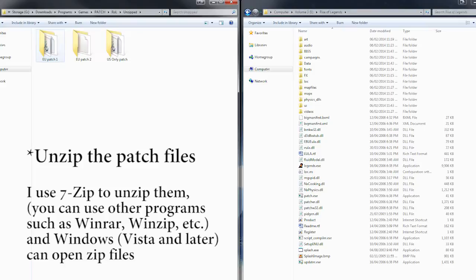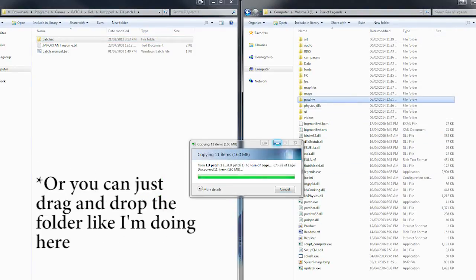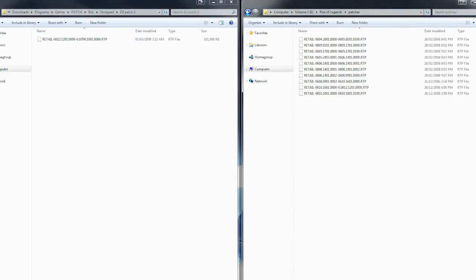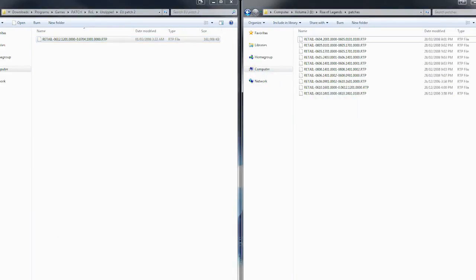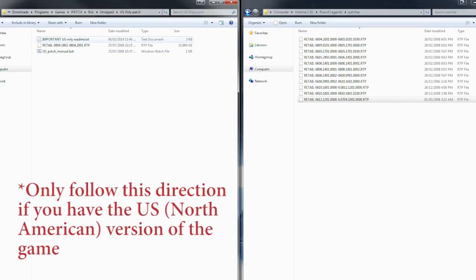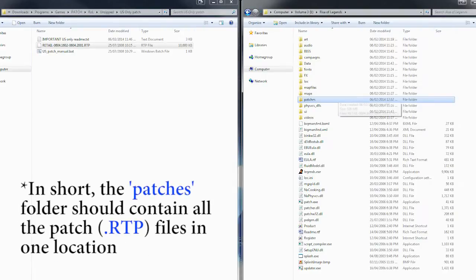I have unzipped all the files: EU Patch 1, EU Patch 2, and the US-only patch. To install, move the patch folder into the Rise of Legends folder. All the patch files are being copied. Then proceed to the second patch file and move it into the patches folder you've just transferred into the Rise of Legends folder. If you have the North American version, also transfer the US patch file into the patches folder. You can see the patches folder inside the Rise of Legends folder.